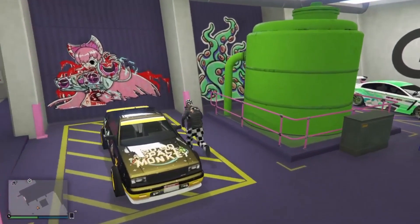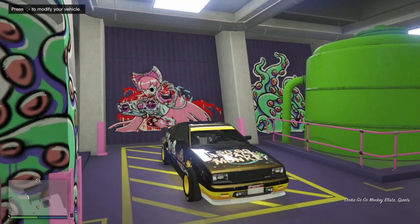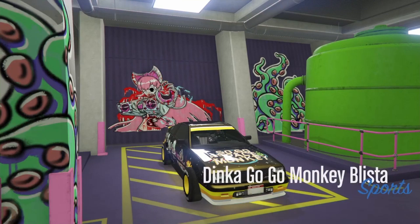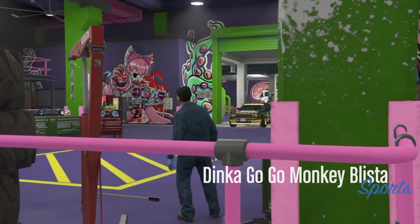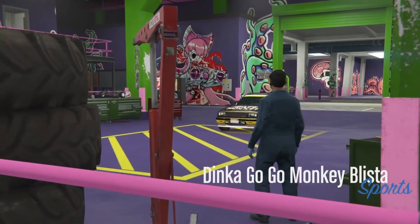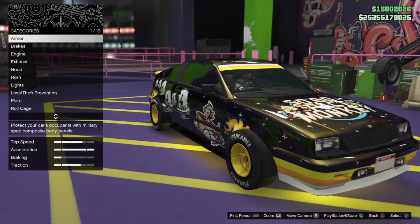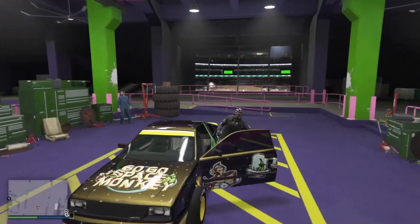First thing you want to do is enter the vehicle that's in the arena workshop, then press right on the d-pad to modify the vehicle and take it into the arena workshop. Once you've taken this car into the arena workshop to modify it, you can just exit the vehicle.